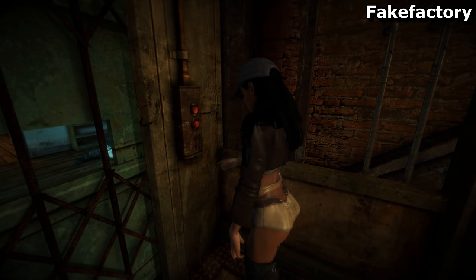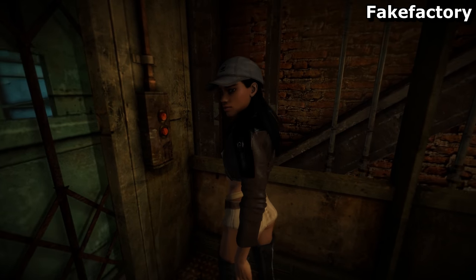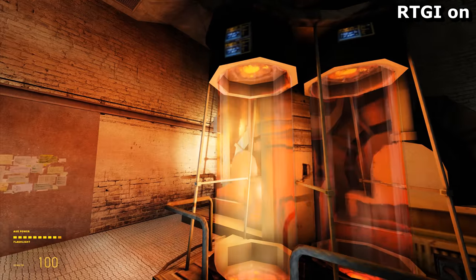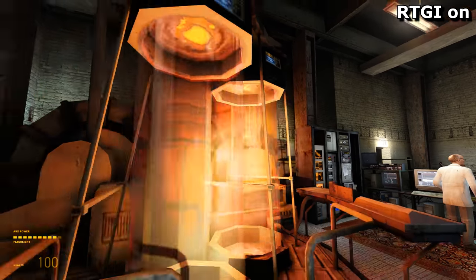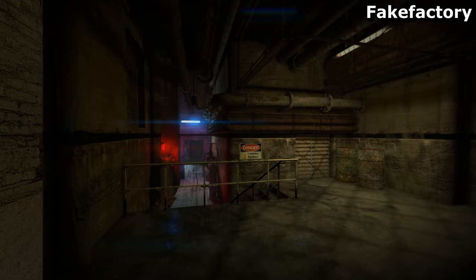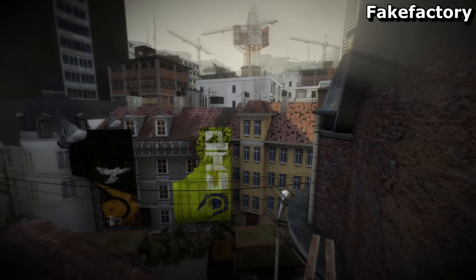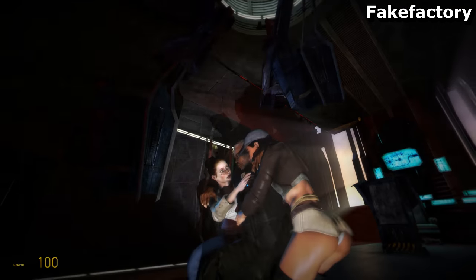It's all fun and games until somebody blows their polygon budget on a virtual nipple. This is NOT using ray tracing. This is just the Fake Factory Cinematic Mod for Half-Life 2. If you're looking to enhance the graphics of a game, you can go about it either by using clever tricks like ray tracing, or you can use a more traditional graphics overhaul mod such as this one. Looking past the questionable character models, it's actually really impressive, and I'm inclined to give this a full playthrough at some point as well.